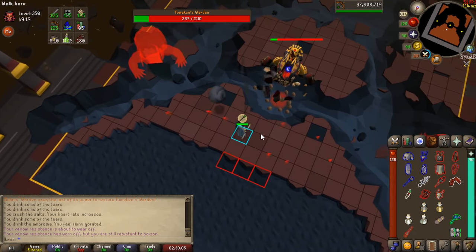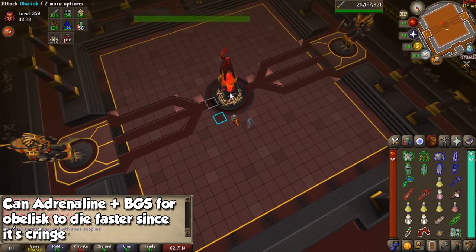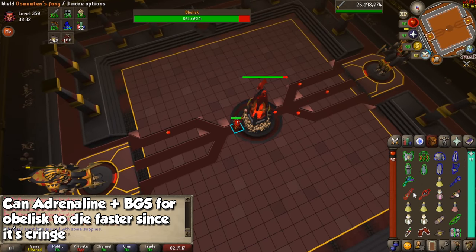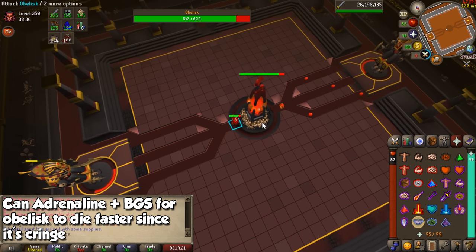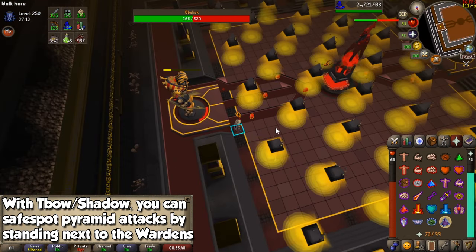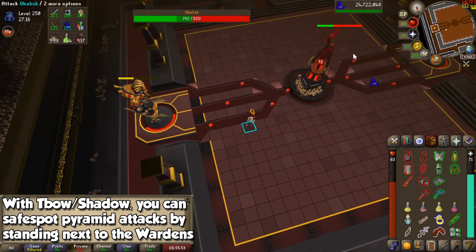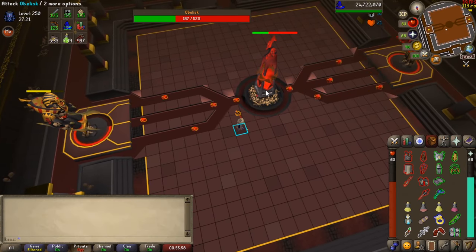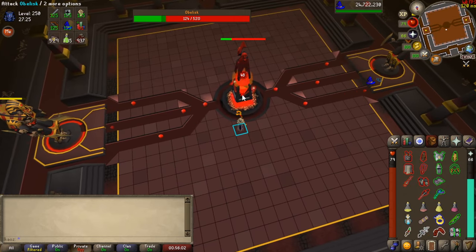Time for some extra tips for the final fight. For the obelisk, I like to do a few BGS specs to weaken it in order to deal more damage and get it over with quicker, because it can get pretty messy — however, you want to save your special attack for the core if you have a DDS. Apparently you can also safespot the pyramid attacks by standing next to the Wardens, but I don't really recommend it since it will waste a lot of time. I believe that's pretty much it, so we can wrap it up here.